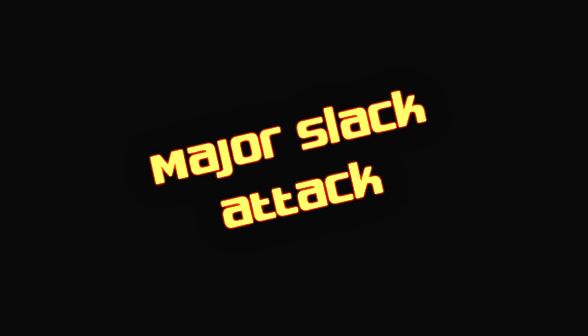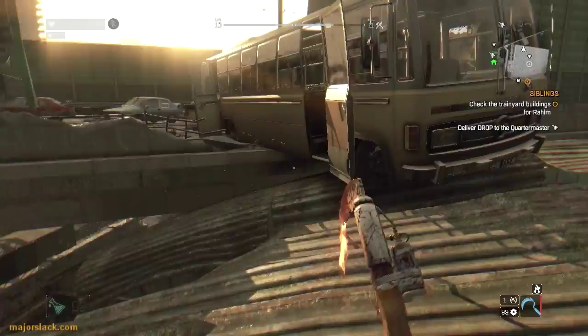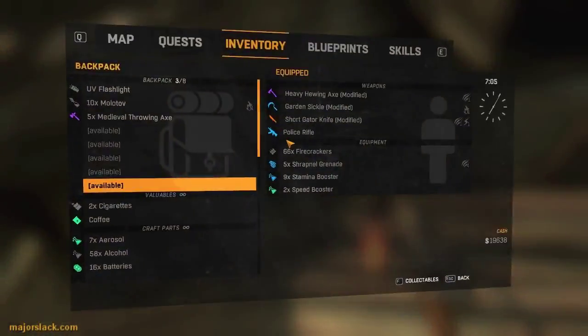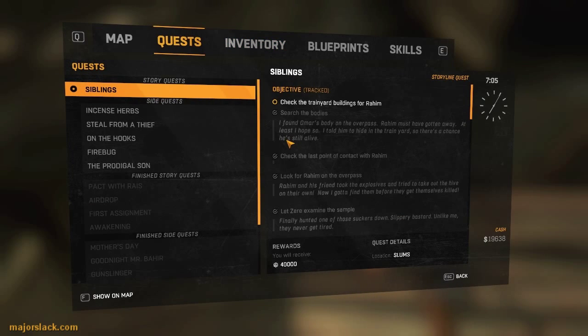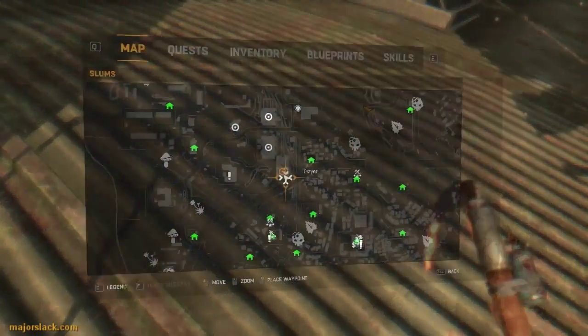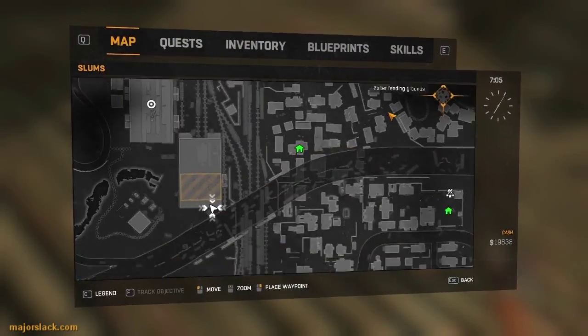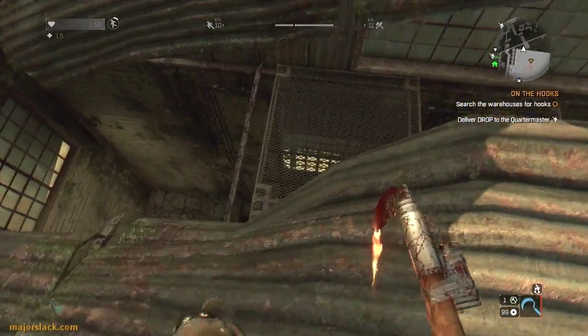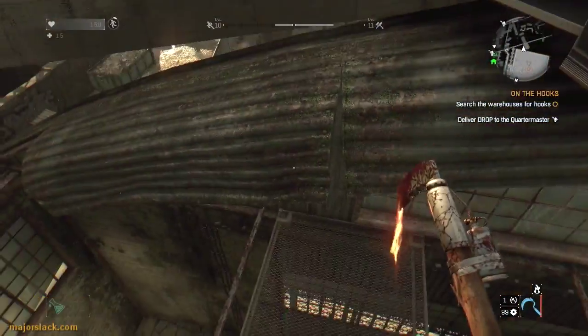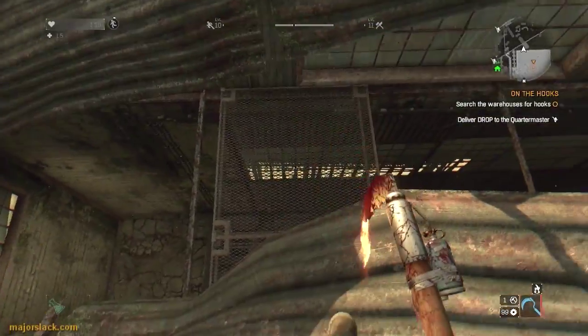Okay, we've done that. We're going to put siblings on hold. We're going to check the train yard at the very end of this run. Let's go back to the 'On the Hooks' mission — search the warehouses for the hooks. This is the way you get into these warehouses: find the bus, and the body beside it for the sidings mission.